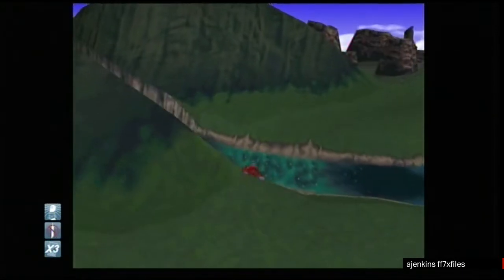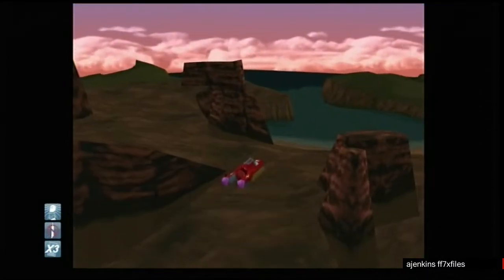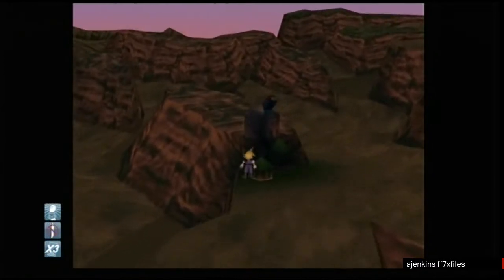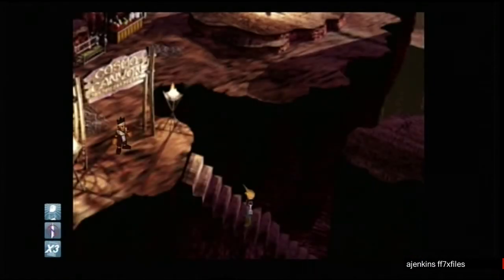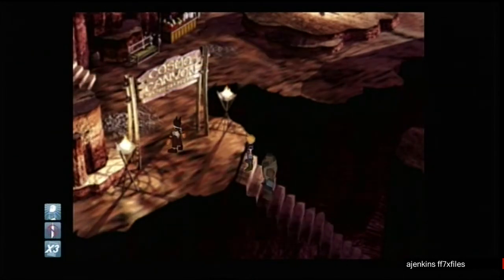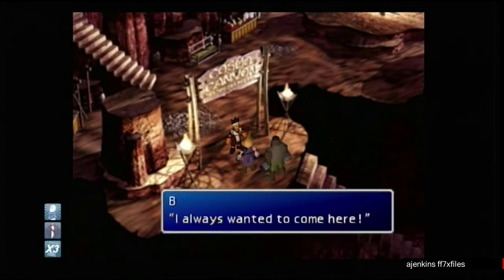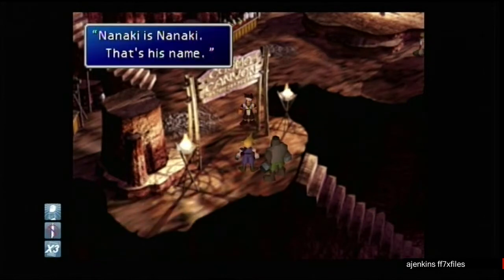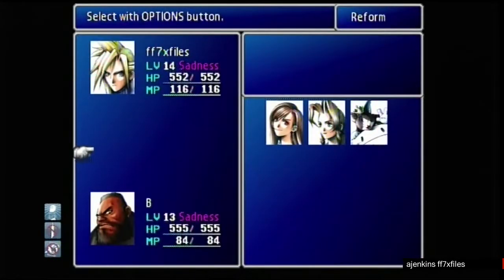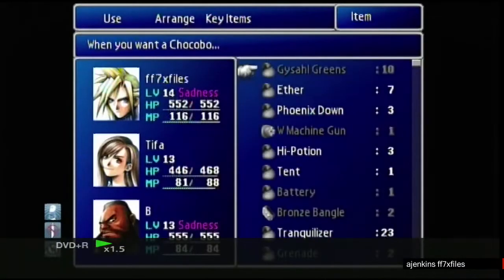Head back to Cosmos Canyon. Don't go past the crack. Go up the steps and select Niflheim, then select your party. Head back down the steps.